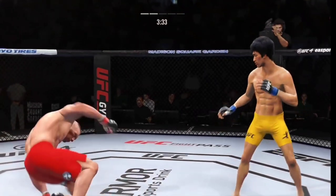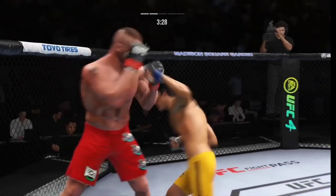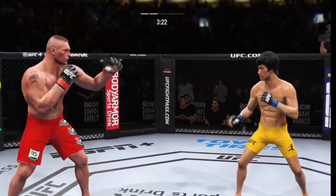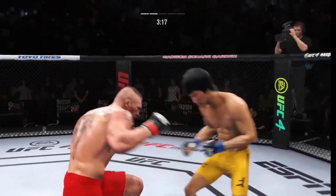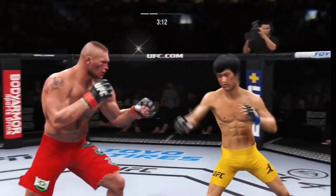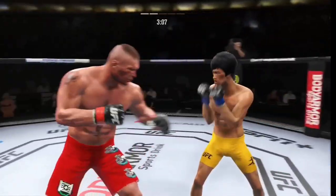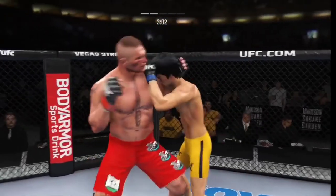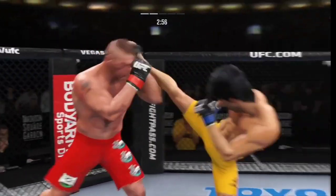Huge shot lands there — he landed that massive shot. Now he needs to try to find the next shot, a follow-up shot that will finish the fight. Just unable to quite find that range — let those hands go! Head kick blocked by Lee. Just over three minutes to go. He lands another shot to the body, beautifully placed, continuing to punish his opponent's midsection.